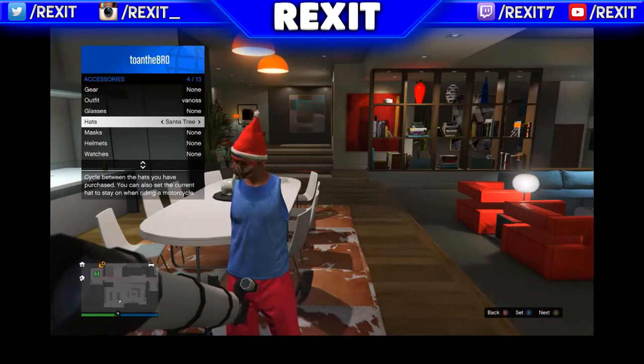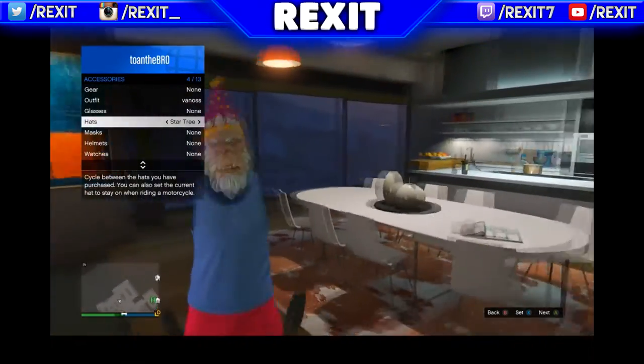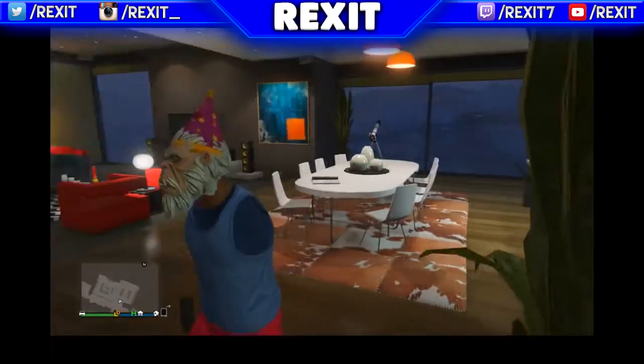As you can see that I just did, and then choose your hat and glasses that you would want. I'm just doing a quick selection and I'm gonna get the star tree — it looks pretty sick — and then all you have to do is walk away, and there you go, voila, simple as that.